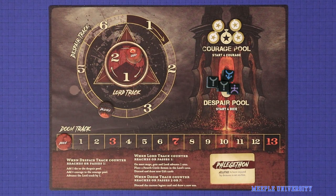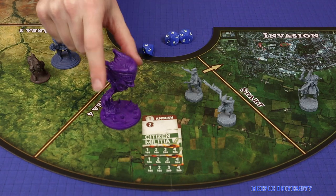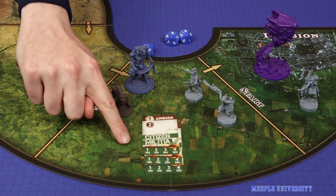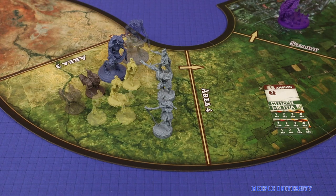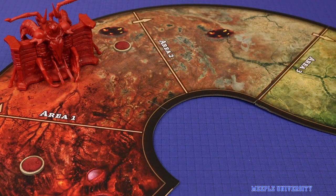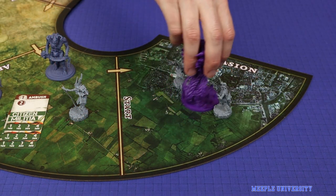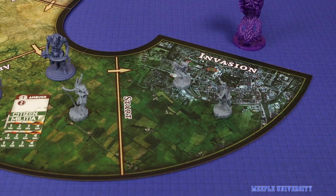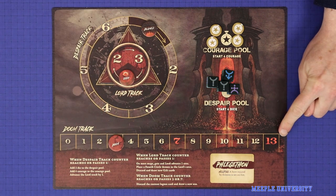Each round finishes with the enemy phase. The despair and lord tracks advance, and these trigger advancements in the game each time they finish a cycle. Enemies will then attack heroes in their current area, advance forward to the next area, and will then be attacked by your ambushes. As your heroes get stronger, so too do the enemies. Waves of basic demons get larger, and on each revolution of the lord track a fourth circle demon with four health and special game-breaking abilities is spawned. When a demon breaks through your defenses and leaves the start area, or if a hero is killed in battle, then the team gains doom. If you ever gain 13 doom, you lose the game.